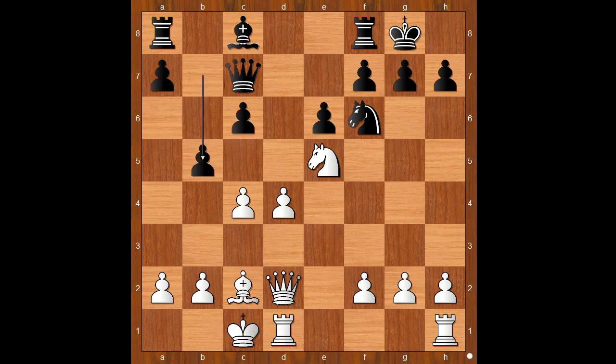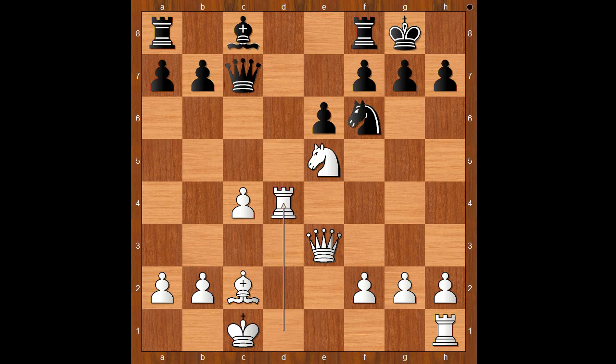b5 should have been considered. Back to our game: c5, queen to e3, b6. If c takes on d4, rook takes on d4, and if b5, then rook to h4 — and white stands slightly better. Back to our game.